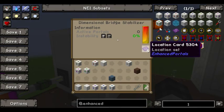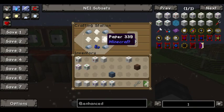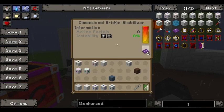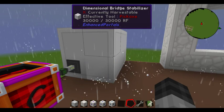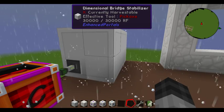The other thing you'll need is these location cards. The location cards are made from paper, iron, and some lapis, and it makes a pretty good amount of cards — you get 16 from crafting one time. When you put your location cards into this slot, it will change to location set, and then that will link any portal you create using one of those cards to draw power from this dimensional stabilizer.